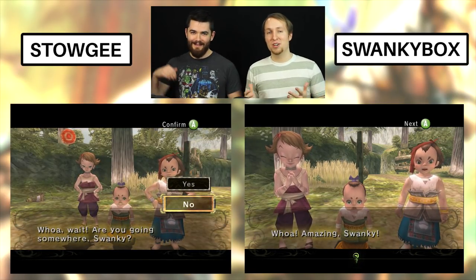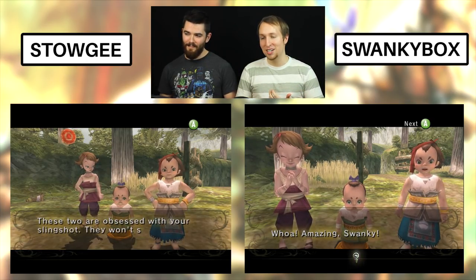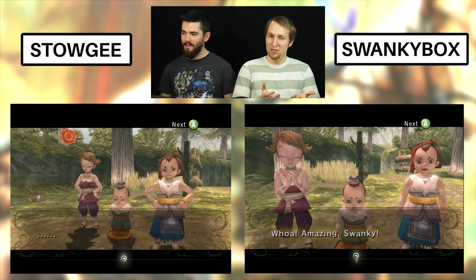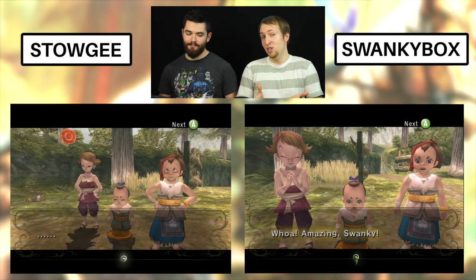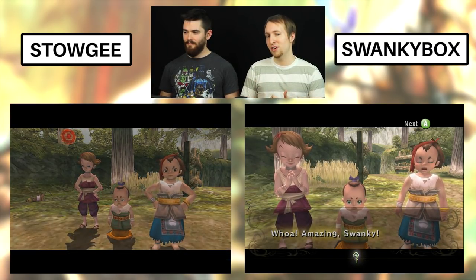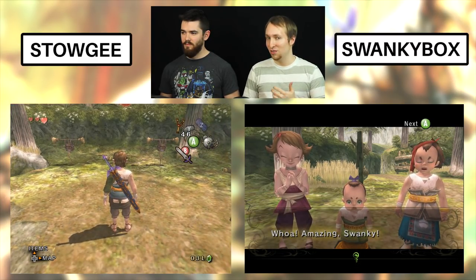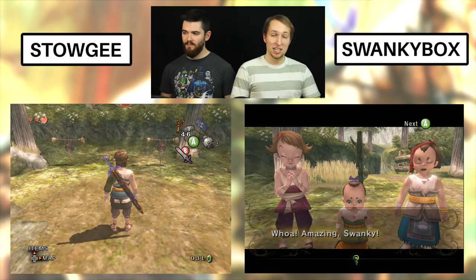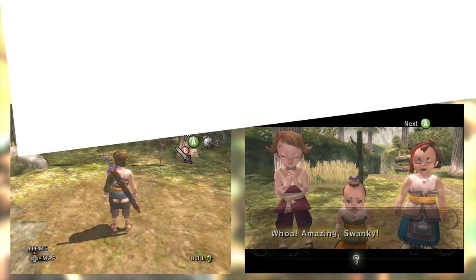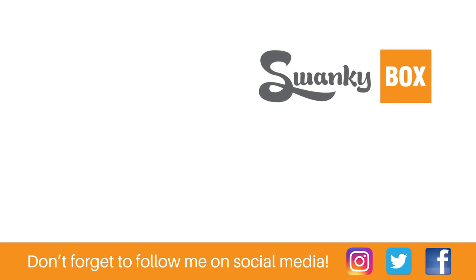So this was just us trying to figure out some different challenges we can do. Twilight Princess obviously has a lot of different areas and we're looking forward to doing some others. Let us know if you like this and if you have any ideas for future challenges. This one's right at the start of the game, but we're going to be going through different Zelda games also to figure out different things we can do. I have a really cool one planned for Kakariko Village. Yeah, let us know what you think — we will see you next time. Cheers! Later. If only the fishing pole could break targets.